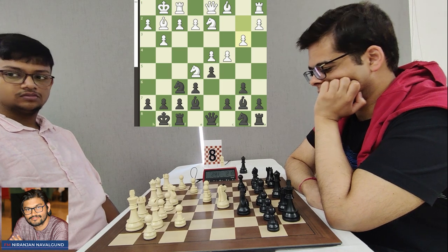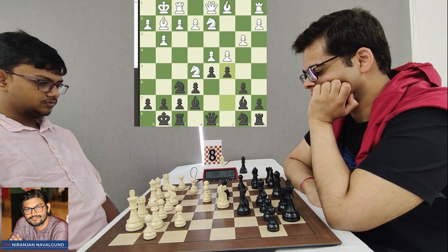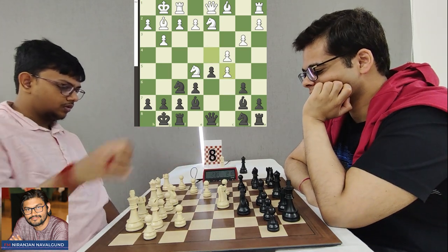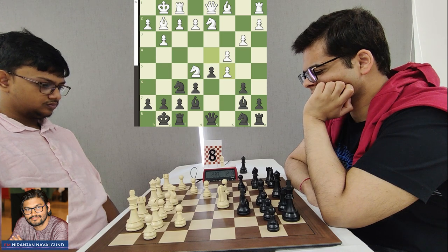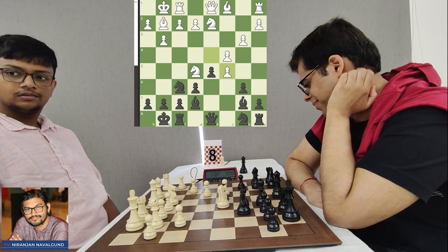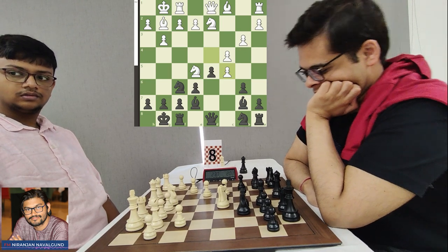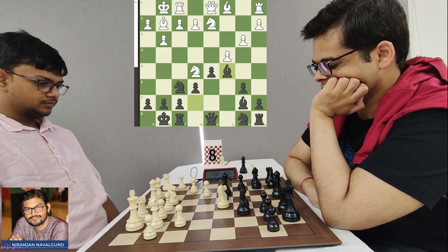Sahil goes for C5, striking in the centre — the pawn on D4 will not stay long. Mitrabah plays D takes C5, clarifying the situation, and now Bishop into C5 is the number one choice for Black because he would not want to disturb the pawn chain. The pawns on A7 and B6 are well connected, so Bishop C5 is obvious, and after that Mitrabah could go for Bishop B2, just developing.